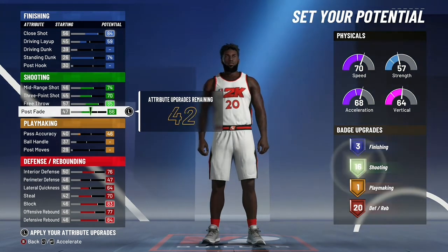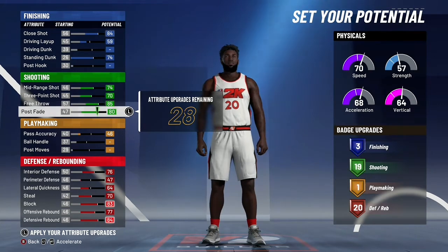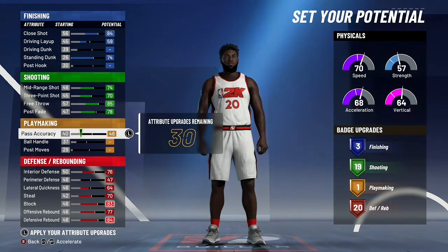With 8 finishing badges you can get contact finisher, showtime, and lob city — which is all you really need. Unless you're really big at pausing, you can put that relentless finisher on.